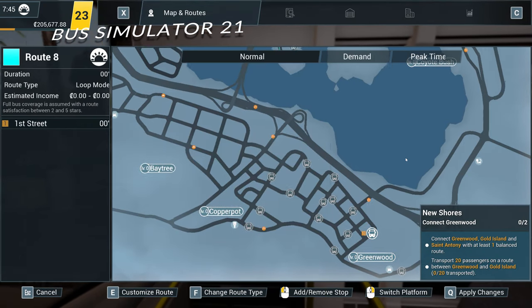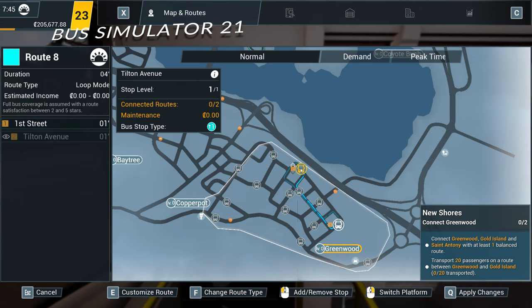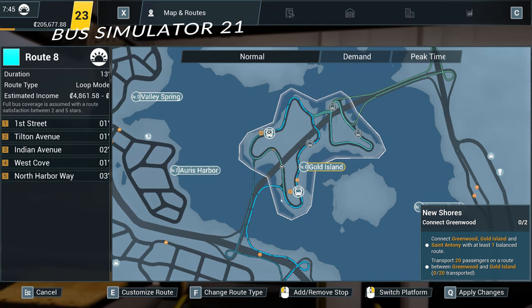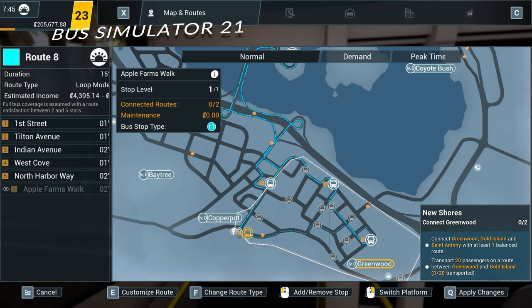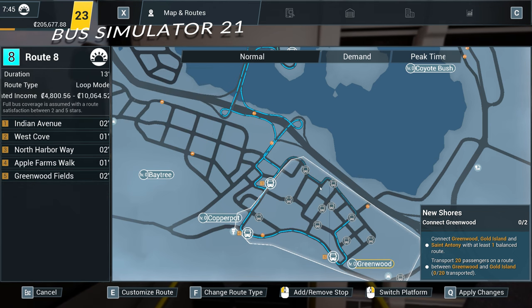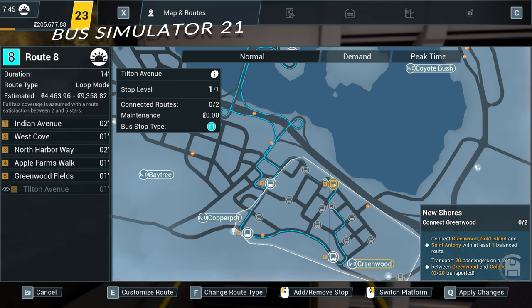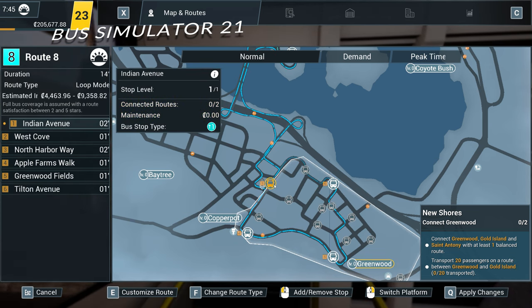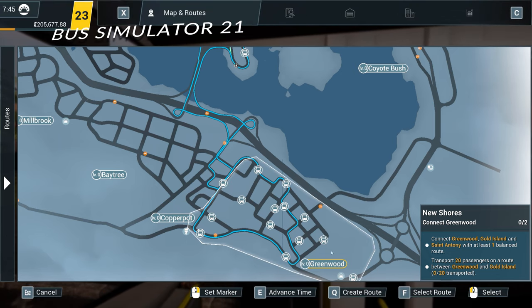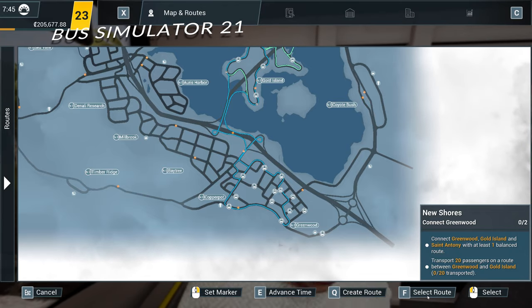So what does frustrate me then? Well, it's the campaign, where setting up routes becomes a convoluted and frustrating mess. You have to ensure you balance different districts for your bus stops, manage a demand factor, and balance it out with a stop that's not in demand — otherwise the route can't be made. It's frankly a load of bollocks. However, if you can get past all that nonsense, you will eventually see other drivers and buses from your company populating the town, and at any moment you can hop onto that bus and take control from its live route. It's a lovely little feature, and overall compared to Fernbus, there is just more to get your teeth stuck into.